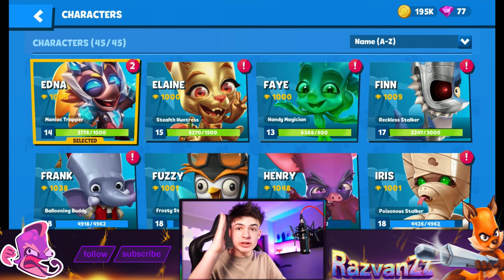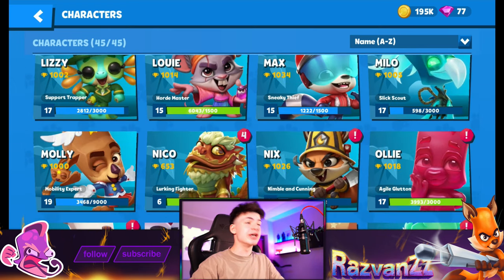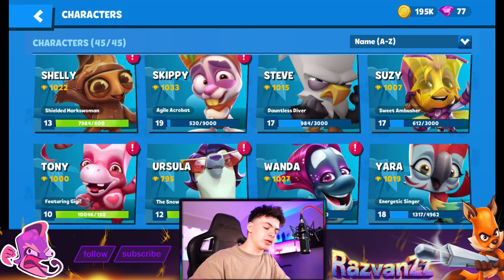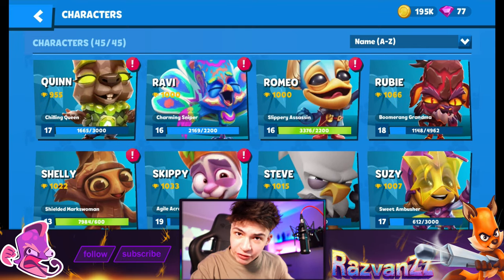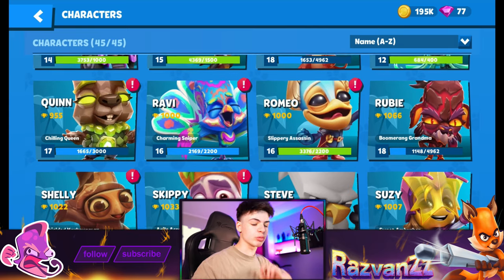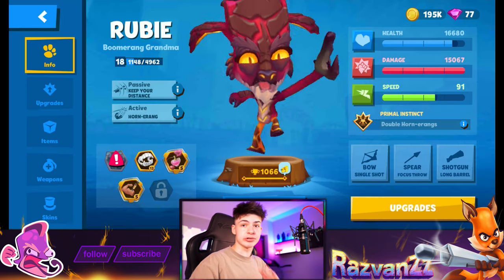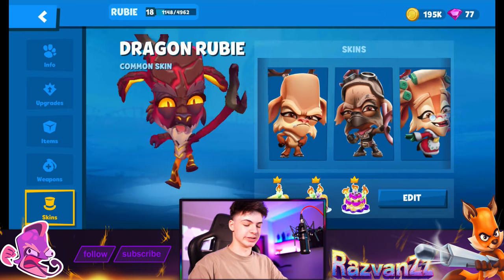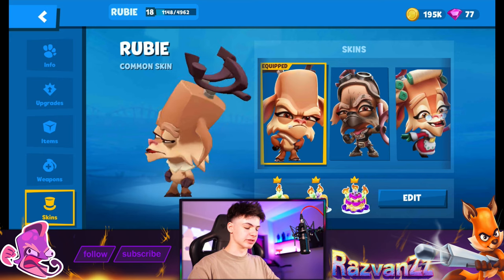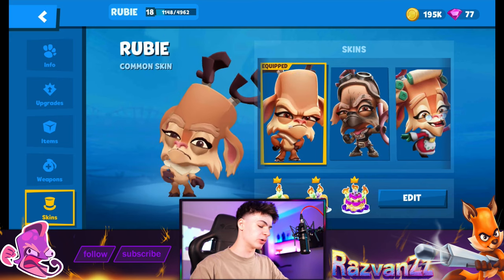Let's move to the character section and do a challenge we haven't done in months — the New versus Pro challenge! We're doing it with Ruby because she's one of the strongest characters in the game. Let's see how she performs as a noob character. A noob would obviously change out the skin to the more regular model, which is so weird to see now.